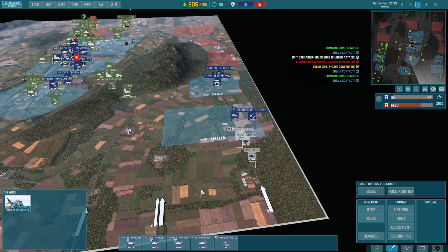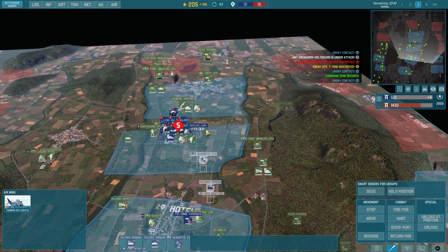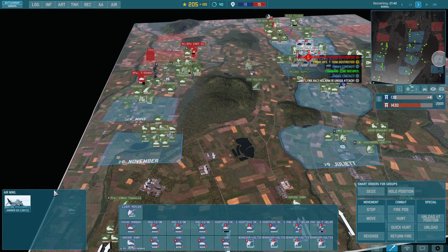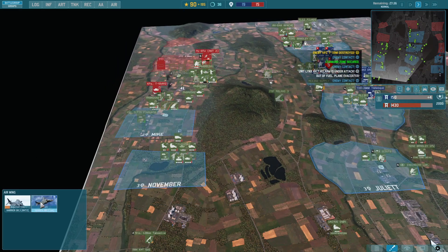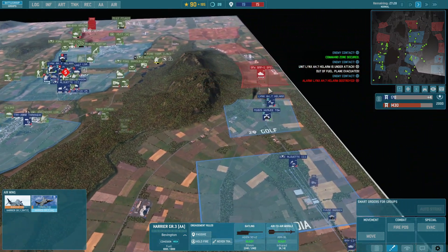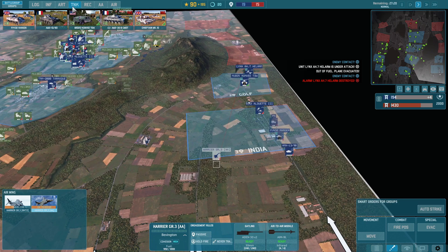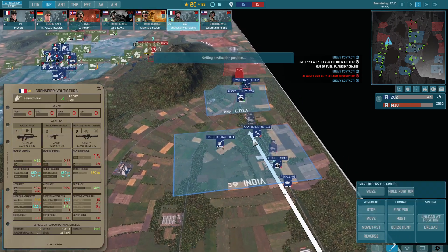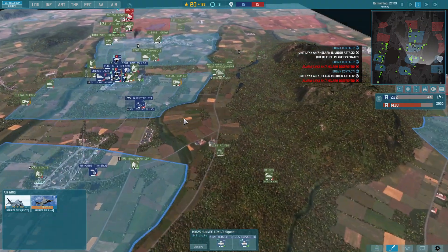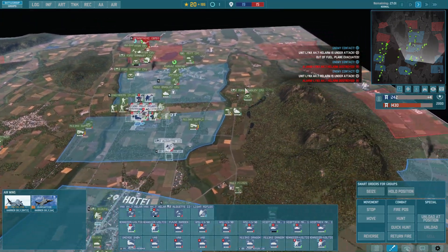We need to strengthen this area because the enemy will certainly push. I'll bring the Dragon in. I'm almost tempted to send some units over here but I know better — holding Delta. Let's bring in some more Harriers; they've been damn effective. This one is only for anti-air or light armor operations. We'll also bring in additional Voltigeurs — they can hide in the forest and provide good anti-armor and anti-infantry capabilities.